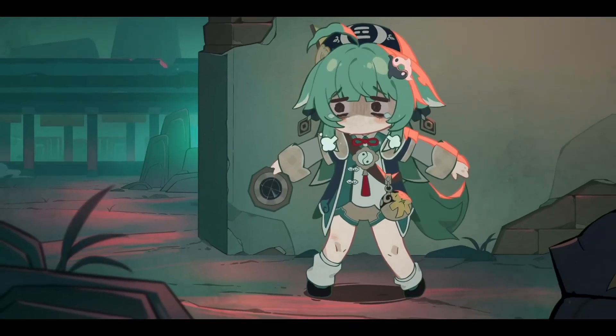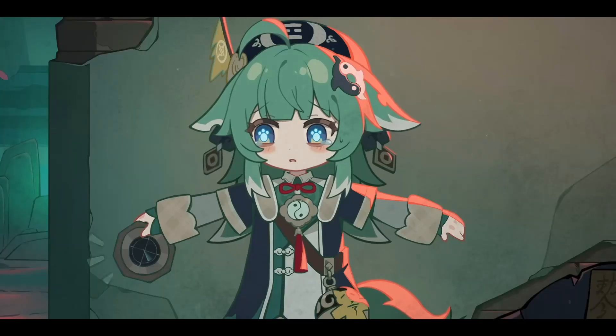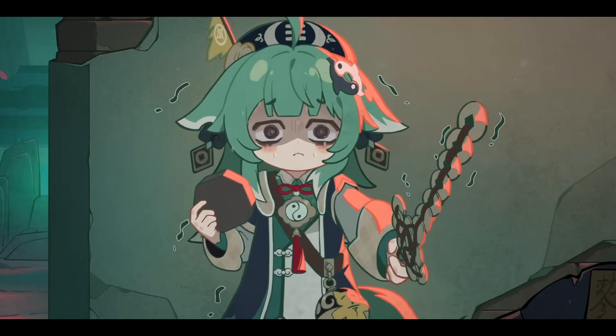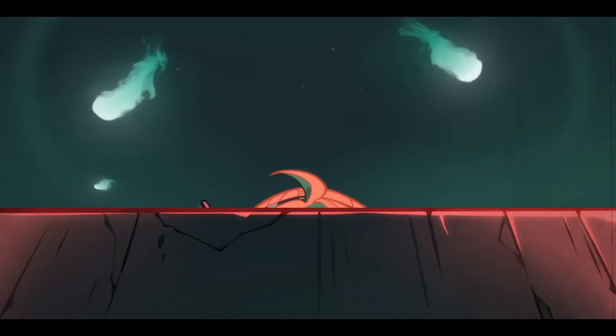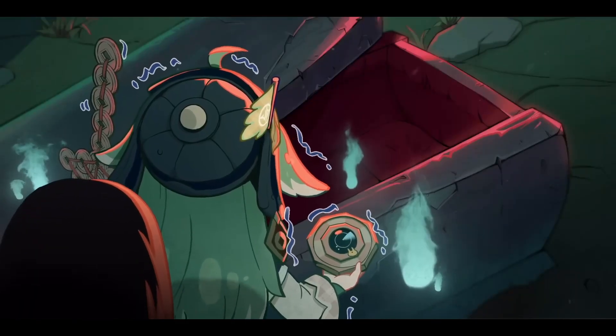Huohu can help Arlan survive, since her talent allows Arlan to be healed even when it's not his turn. We don't know what percent of HP this will trigger at, but you can possibly trigger Arlan's skill to bring him below 50% and then use his ultimate to deal more damage at E6.